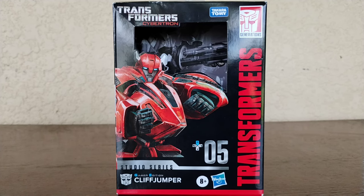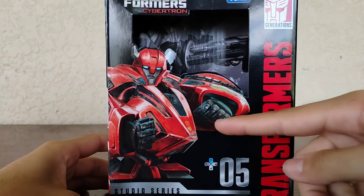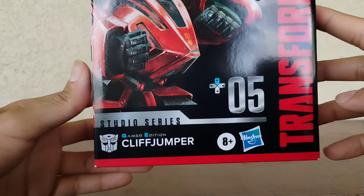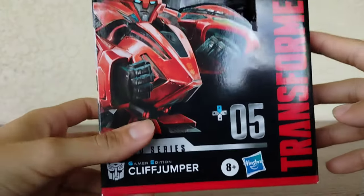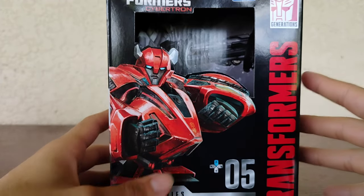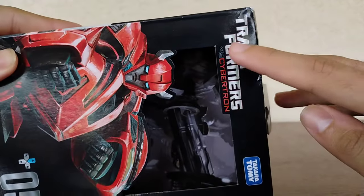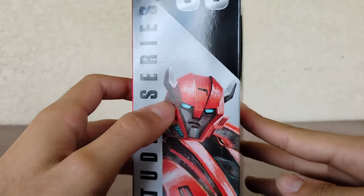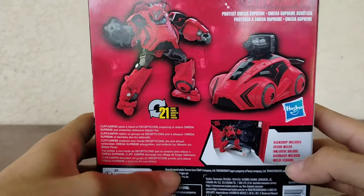First things first, we're going to take a quick look at the packaging. Here we do have a beautiful image of Cliffjumper looking super sick and super cool. This is Gamer Edition Number 5, Cliffjumper. I know I'm missing the Megatron, the Barricade, and the Bumblebee, which I will be getting soon. There's a beautiful Transformers War for Cybertron logo looking really cool.